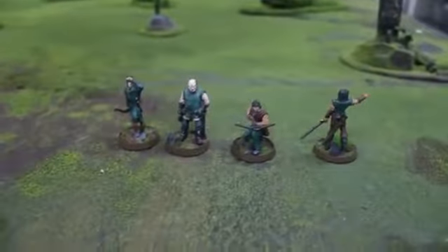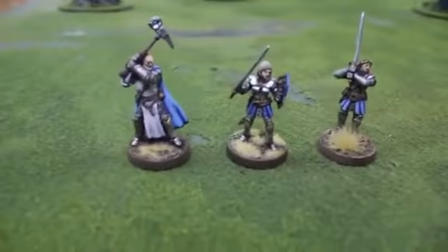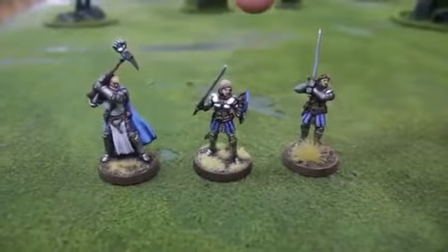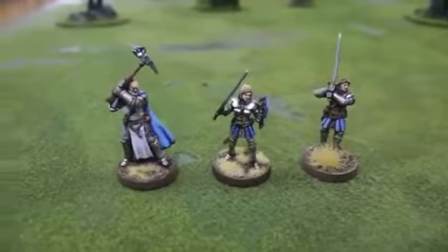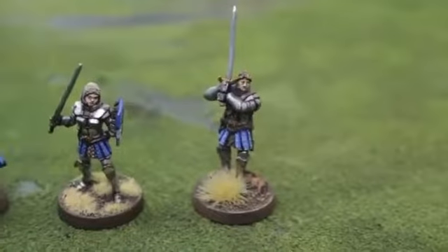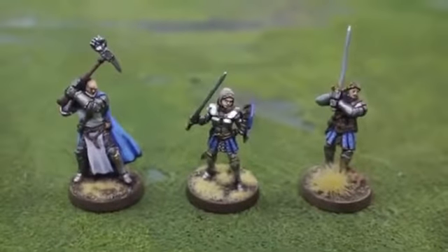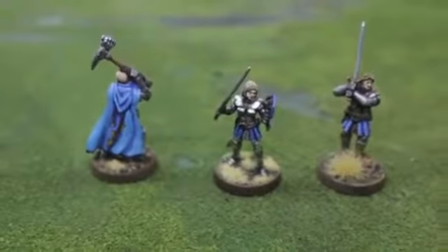Brett's got his stuff set up too. His Free Band is the Herodolin Questors — kind of medieval knights. He has the High Quester as leader, the Fist of Viginar who is the warlock of the group, and an Apprentice Knight. He likes the blue and metallic armor scheme. They're tanks, they're beasts — Brett's played many games with these guys and they're a lot of fun.